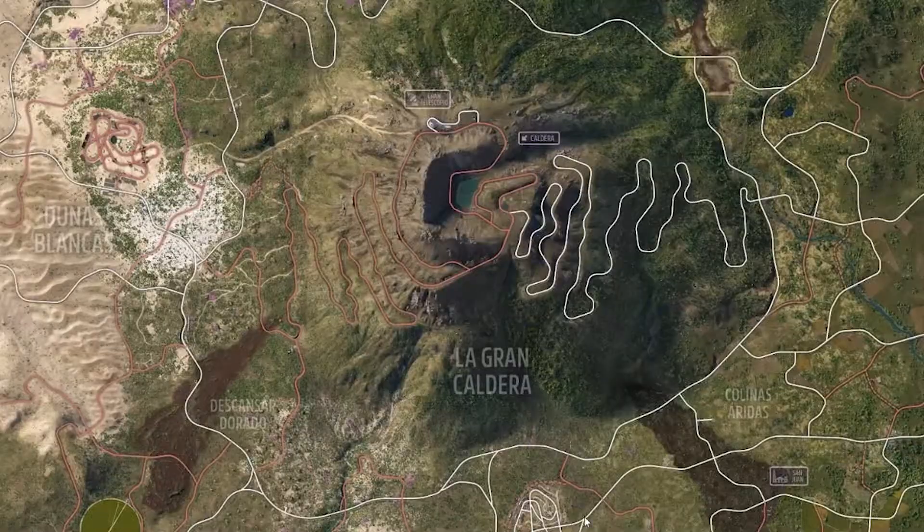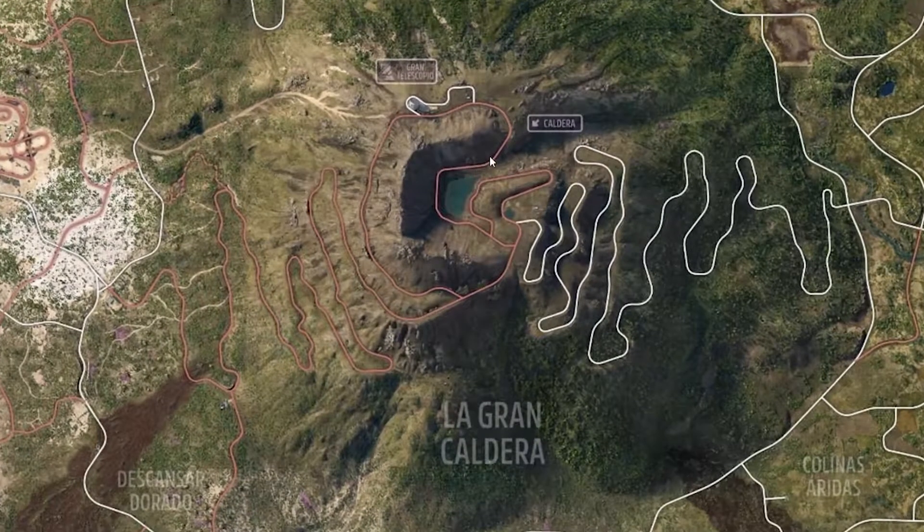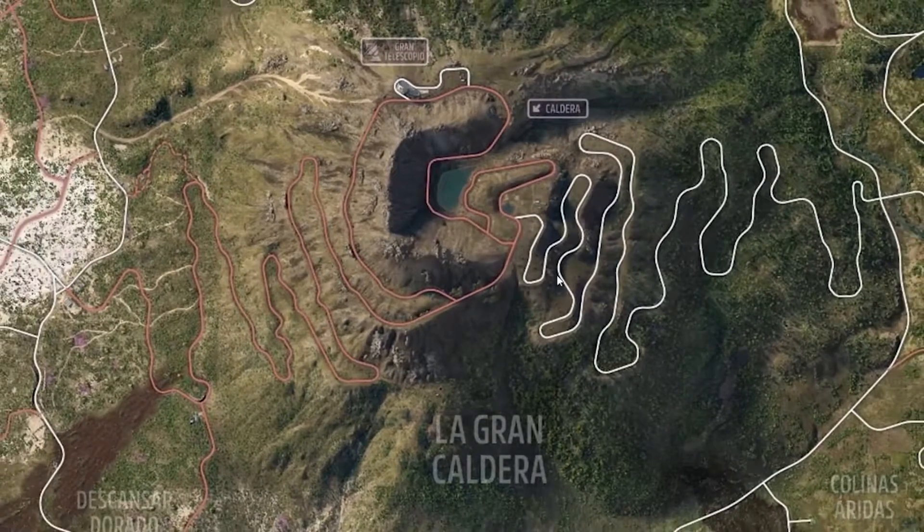Let's start with La Grande Caldera — obviously we've seen this in a lot of the trailers, seen footage of cars driving, I think we've seen buggies driving around here particularly. We have the tarmac road coming up this side, winding its way up the mountain, and then the dirt road coming down this side. I think we saw some cars drifting down it — it kind of reminds me of the Fortune Island drift road, which I guess it's very similar to.